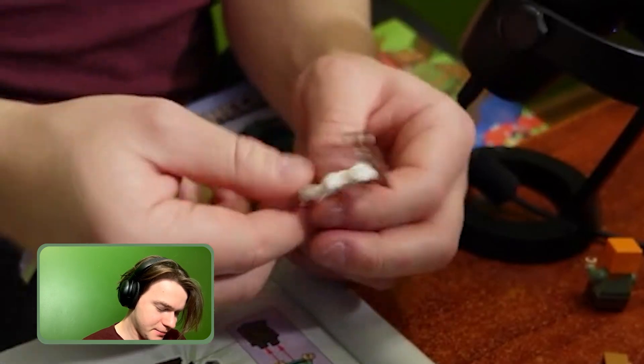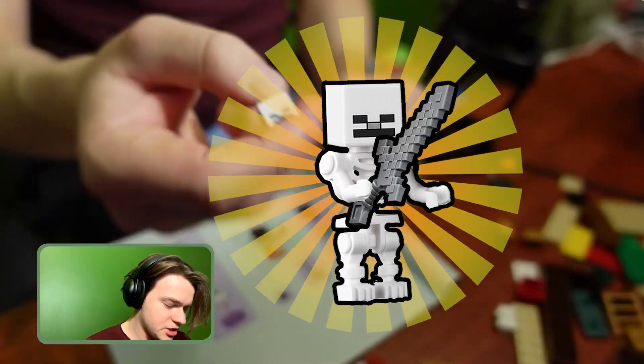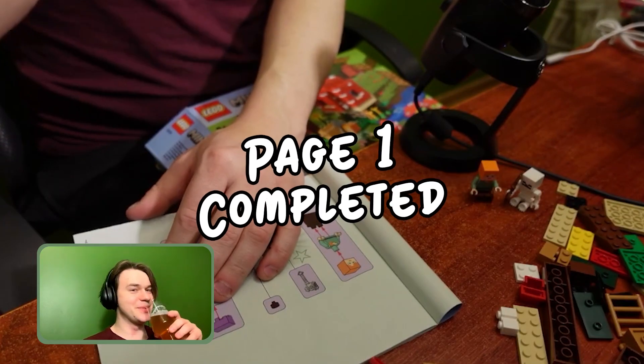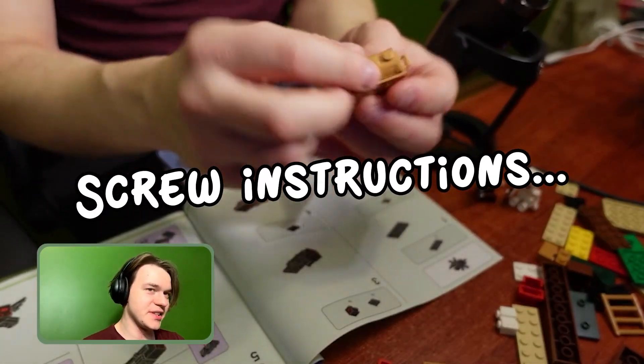I want you to have the bow - please have the bow! He's like, 'No, the bow's too lame, I want a sword, a shiny sword.' Grab your bow and shoot my man! Page one complete - screw the instructions, let's build the cool stuff.